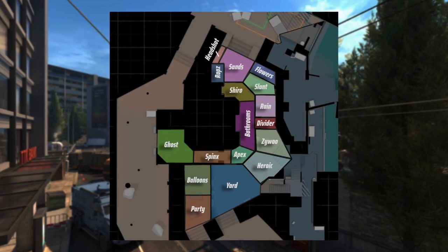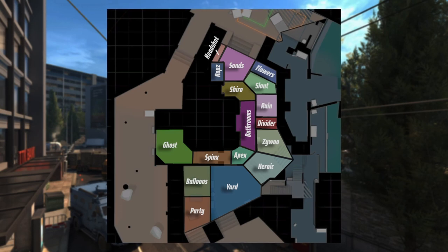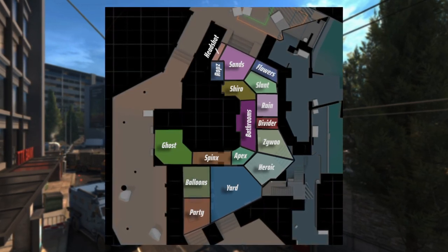In this image, you can see the callouts that my team uses in the same location. Positions are much smaller, and therefore more specific. This allows you to quickly translate the enemy's positions to your teammates as accurately as possible.